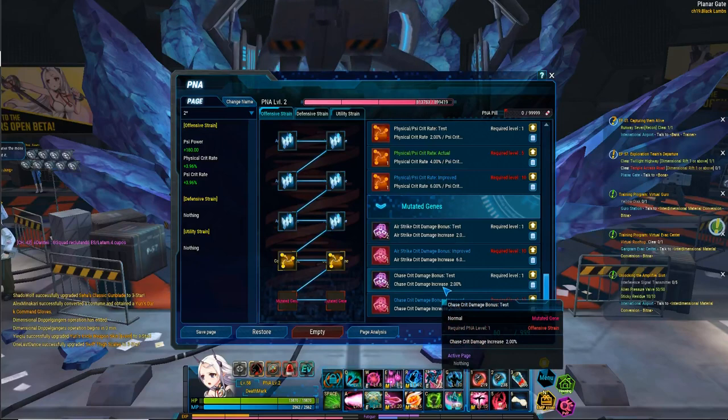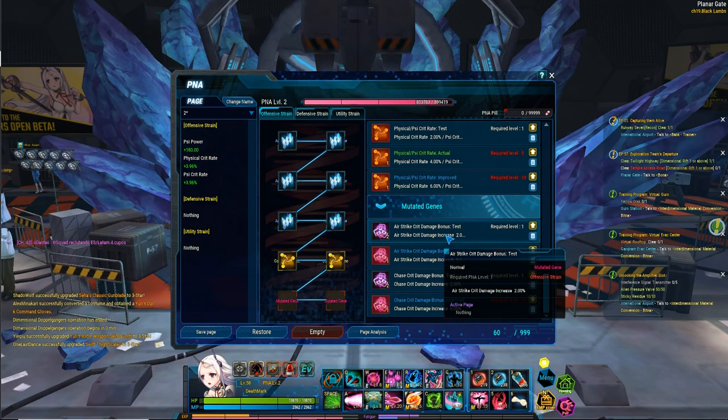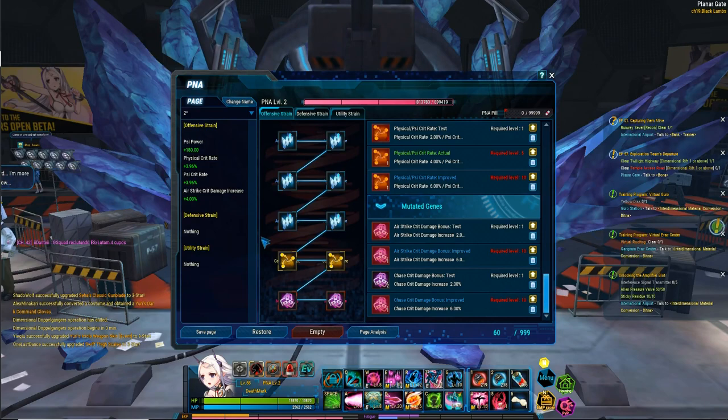And for mutated genes, it really comes down to my playstyle with my options here. So do I do more chase damage or airstrike damage? I do more airstrike damage, so I'll put 2 airstrikes down, and I'll get an added 4% crit damage increase on my airstrikes.